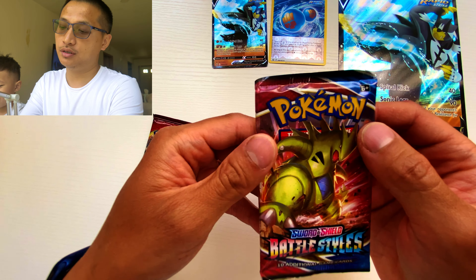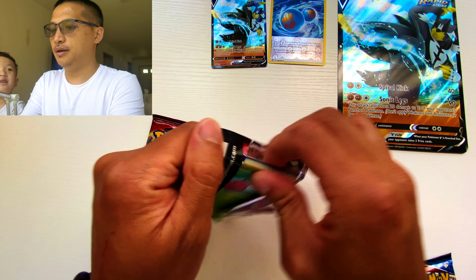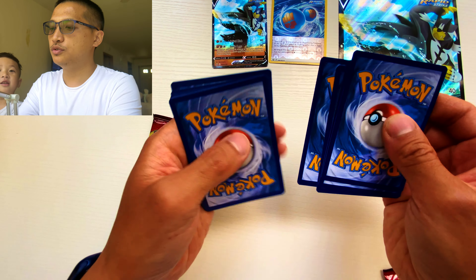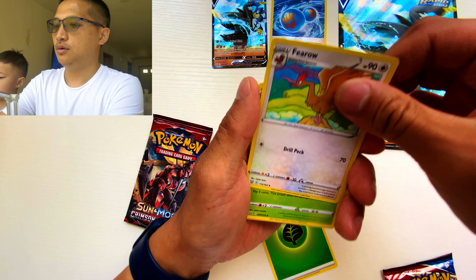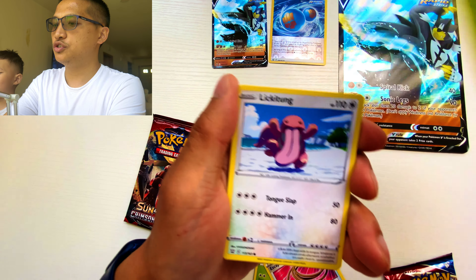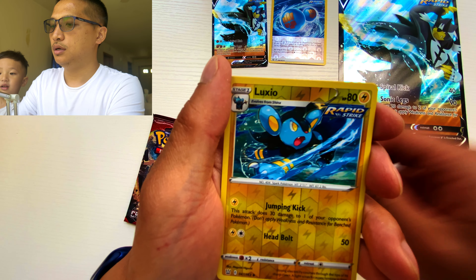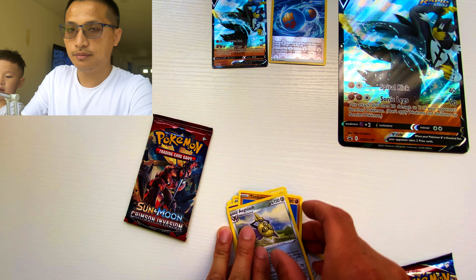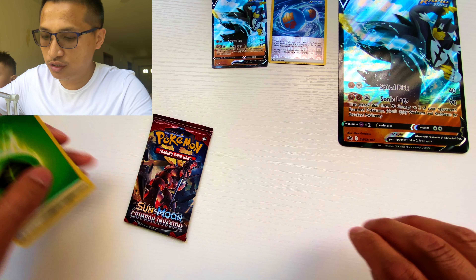I'm going to go with the Tyranitar because this Pokemon is awesome. Here's your code card. One, two, three, four to the front. Energy: Fire, Grass. We got Feral, Carnivine, Escape Rope, Cherubi, Lickitung, Electabuzz, Espeon, Timber, Lexio — reverse — and Exeggcute slash. No shiny cards or nothing spectacular, but the journey continues.